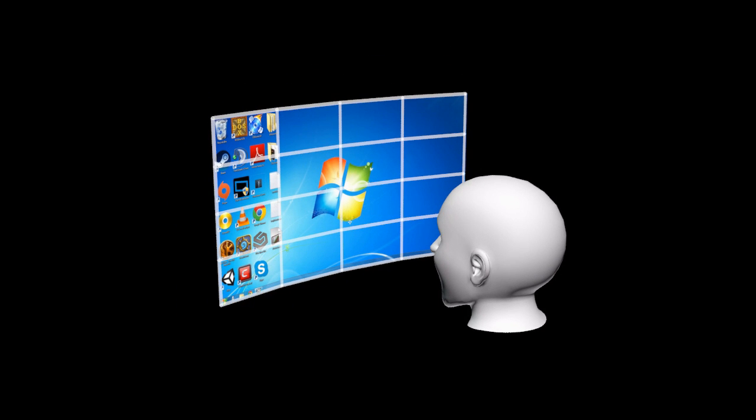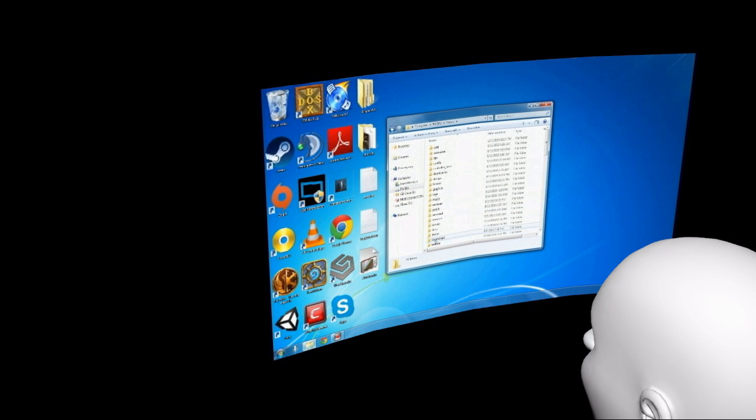Until now, we've had to organize our shortcuts onto a single wallpaper image. This limited us to a fixed width and height to organize our shortcuts. As a result, we learned to click through multiple folders or menus to quickly find our shortcuts. While this works well in this limited space, it is by no means fun to click through menus.